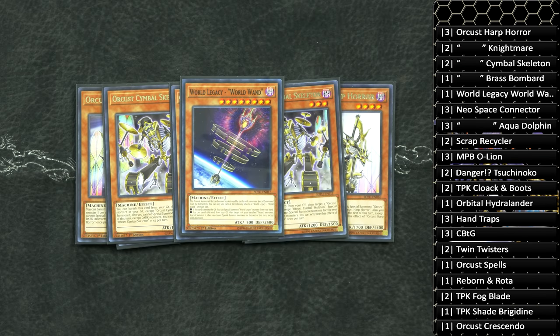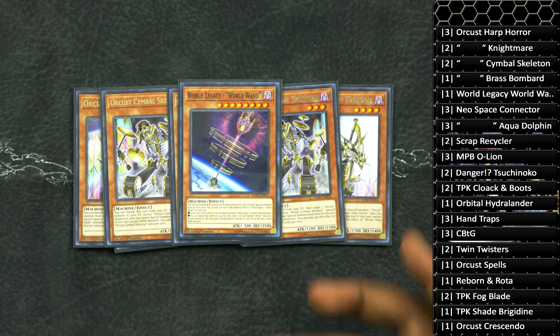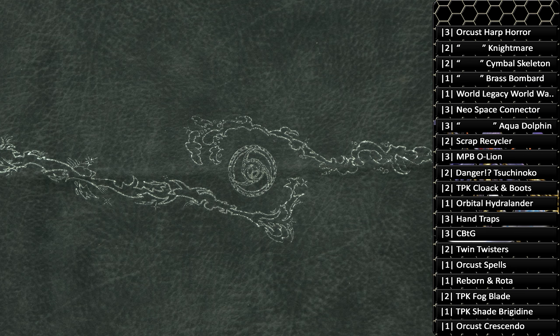One copy of World Legacy World Wand — this is a card you guys can play multiple copies of too if you go a more pure route, mainly because when this guy is in the graveyard, he actually special summons a World Legacy monster to your side of the field that can be used as an extender. But banishing him to special summon any of your Dark Machines back to your side of the field is just as good an effect — it's the effect you're going to be using the most. Machine Duplication actually becomes a card in this build, because you can Machine Dupe your Orcust Nightmare, your Brass Bombard, and quite a few other targets in this deck.